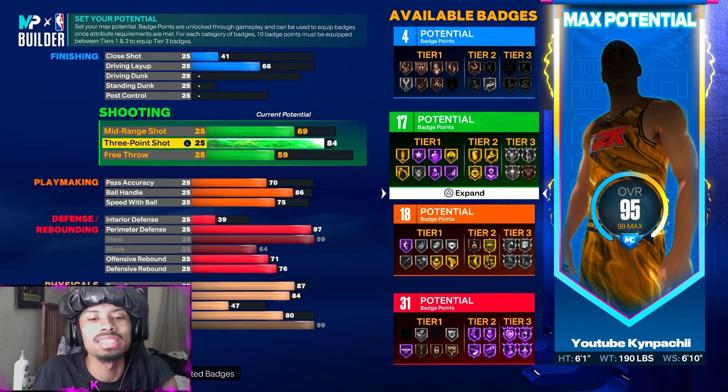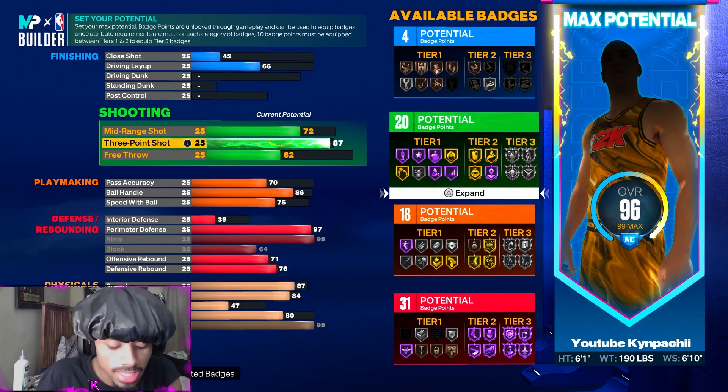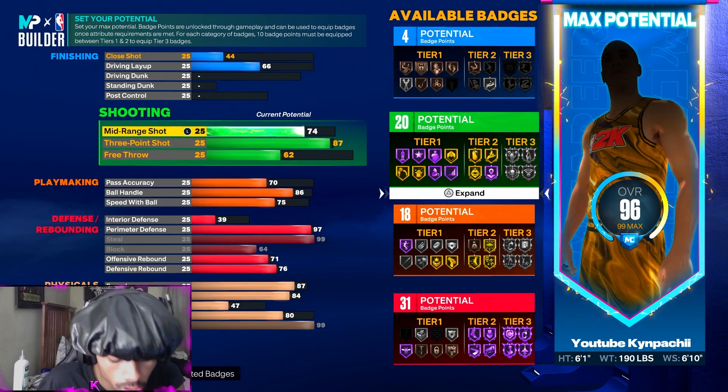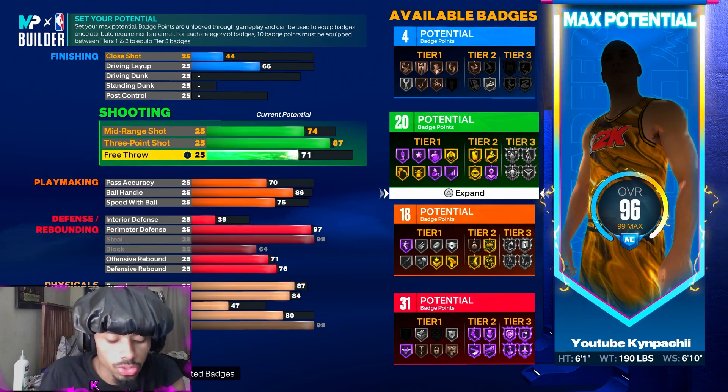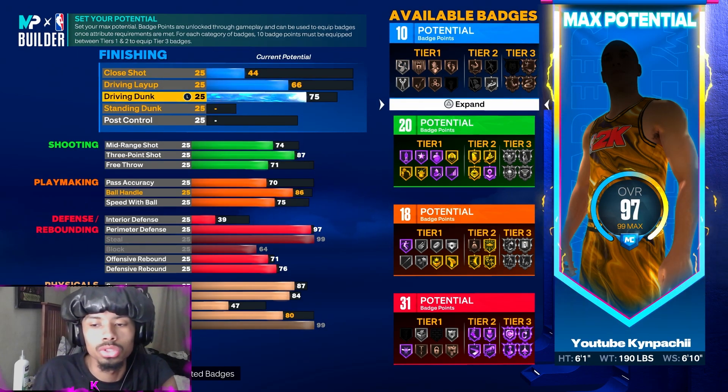87 on the three-ball — 87 on the three. 74 on the mid-range and 71 on the free throw. None too crazy. You get 20 shooting badges, none too crazy.